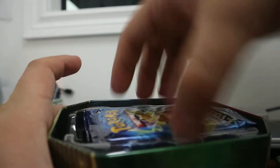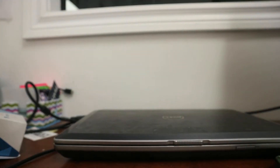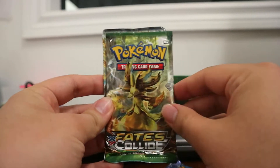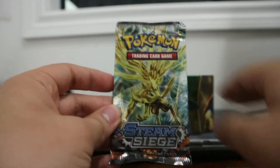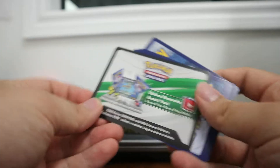We got our four 10s, we got our four packs. We have X and Y Evolutions, X and Y Evolutions, Fates Collide, and Steam Siege. Let's start with the Steam Siege — I like to keep the X and Y Evolutions last because those are my favorite X and Y sets to date. Again, I bought this at Walmart on clearance sale, so I just paid about 20 bucks for it. Not too bad, not that great either of a price.